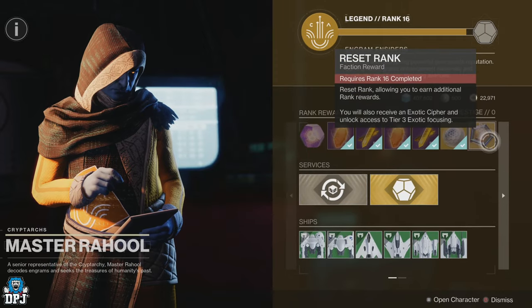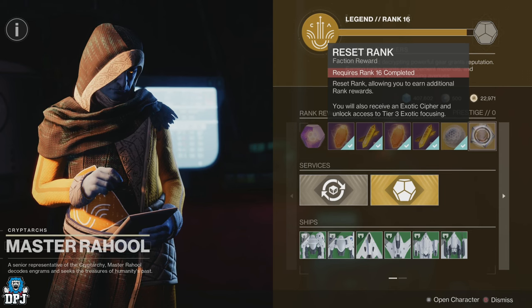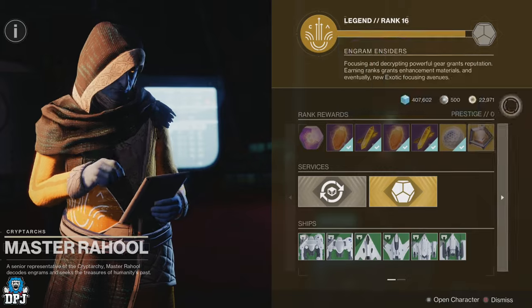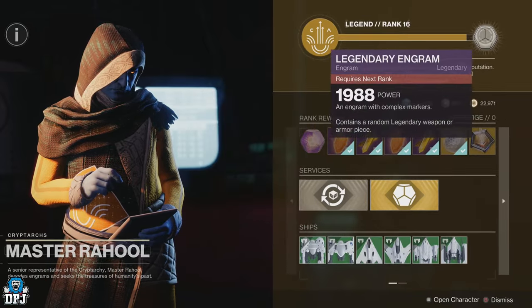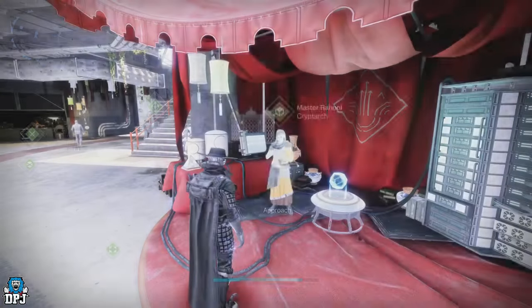Getting exotics was a thing of pure luck within the previous seasons, but now that has completely changed. It's gotten to a point now where you can actually get any exotic armor piece without having unlocked it previously. So how do you do this? Well, it's simple — Master Rahool, the horrible bastard.